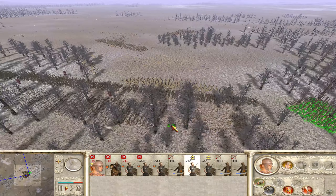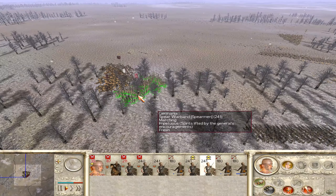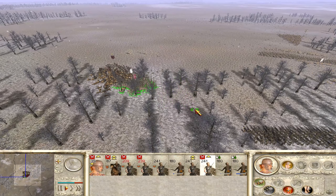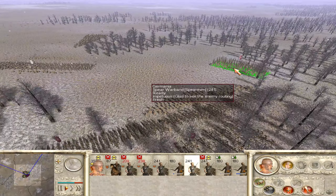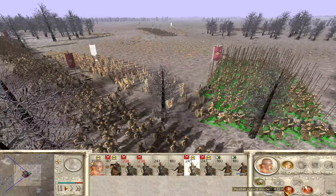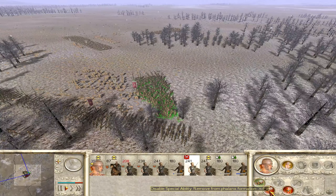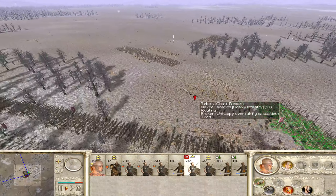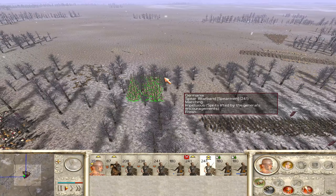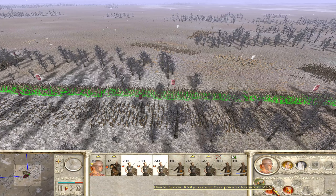Let's give them a charge in the flank with that unit. Are we good here to commence our flank charge? Excellent - there you go - routing! Get rid of them. Get these guys over here into the flank, and you guys charge the rear. Excellent - there you go, phalanx it! Unfalanx you and continue to advance.